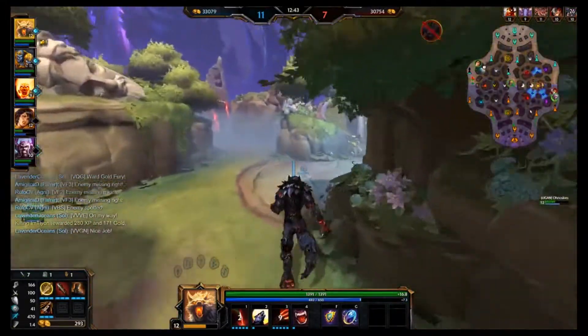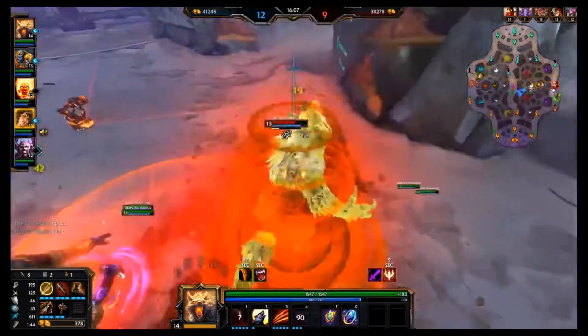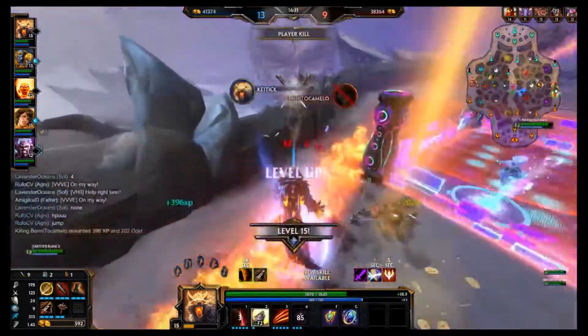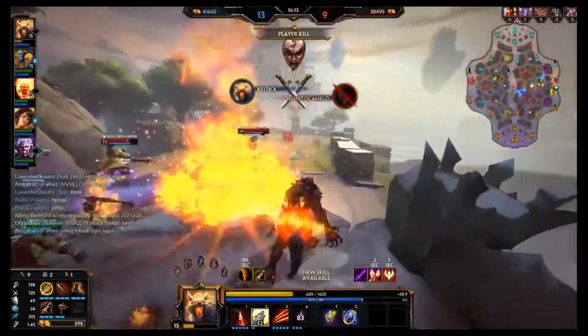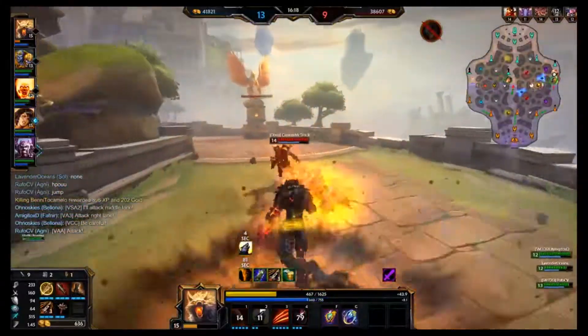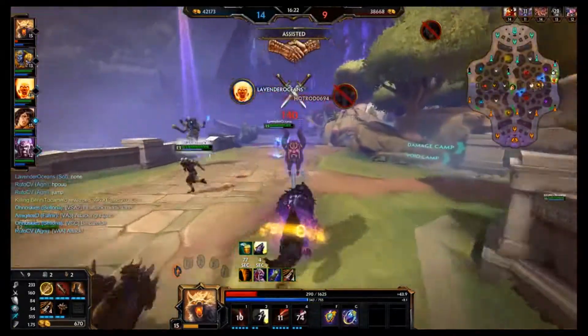I typically don't build this Assassin build, but it is a lot of fun if you know that you can A, get your Brutalize off no problem, or B, the enemy team clearly has no idea what they're doing, because Fenrir is one of those gods that everyone seems to know how to counter by now. But we can counter a counter, per se, by building Fenrir Tanky, so here is my first Fenrir Tanky build.